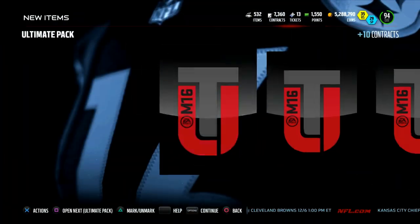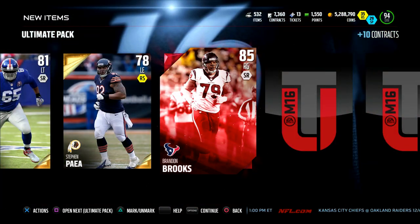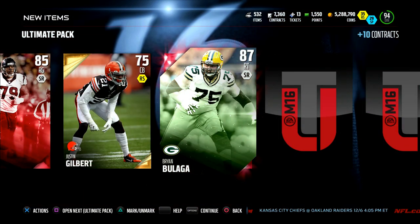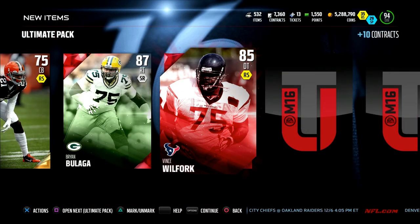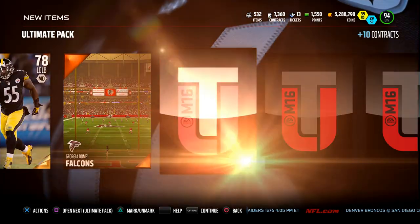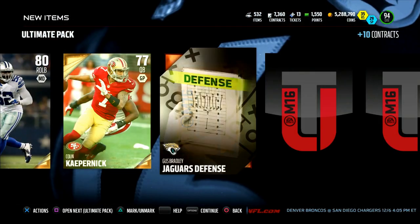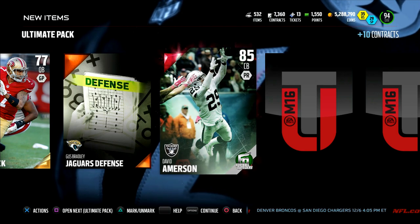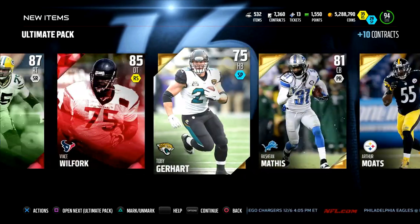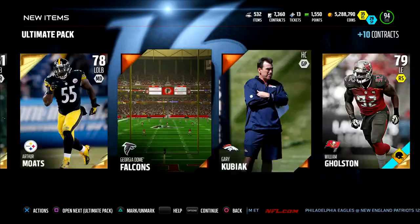I'm like 50 elite badges deep, very close — I might just buy out the rest. Check out this ultimate pack though: we got a Brandon Brooks right guard base elite, Justin Gilbert, Ryan Belaga — yo, three elites in one pack! Then Toby Gerhart, Mathis, Arthur Moats, Falcon Stadium, William Goldston... and one more elite — Colin Kaepernick cap, and David Emerson! Four elites in one pack! We just saw his stats too — pretty nice. Four elites is legit, though pretty common base elites.